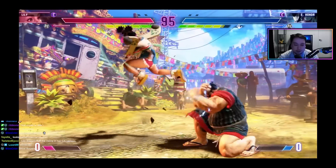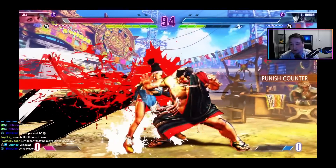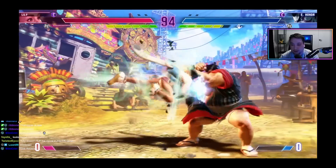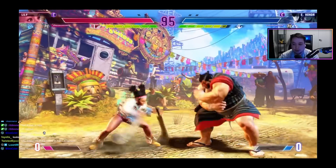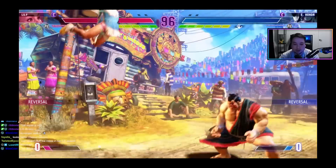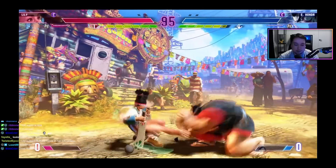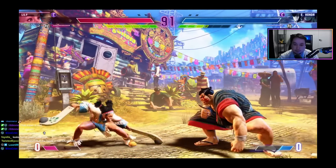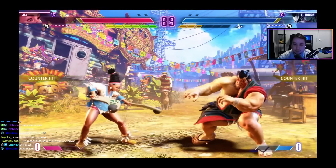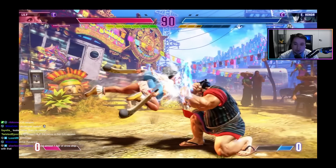Honda does drive reversal, and drive reversal is actually pretty strong in Street Fighter 6 because it's throw-invincible. So even if Lily went for the command grab, it would be relatively safe against it. There's that forward hard kick — the light version of condor spire looks pretty well spaced. They both try to take their turn and hit at the same time, so I'm going to assume it's zero-zero on block at that range.